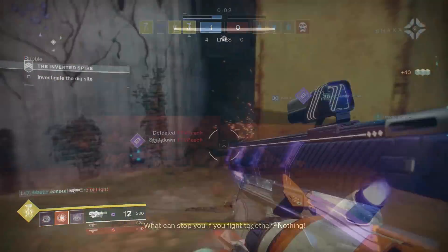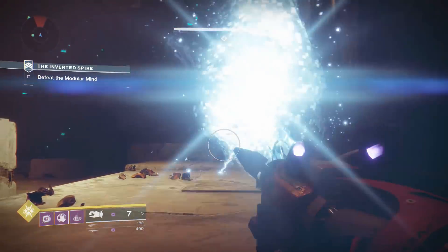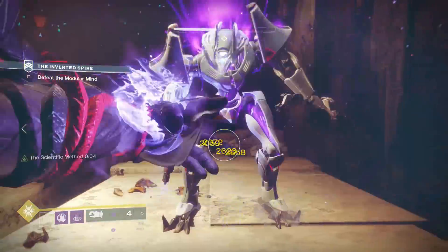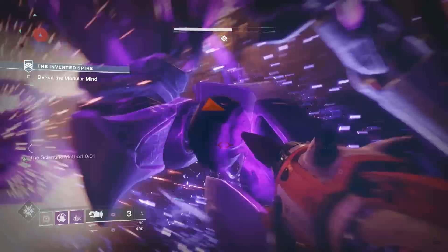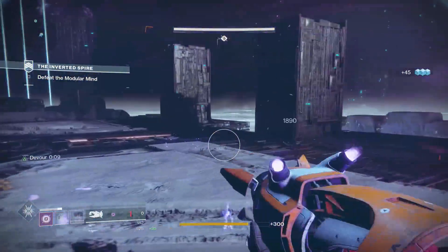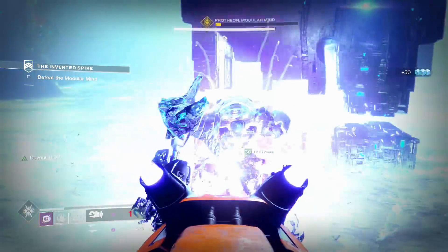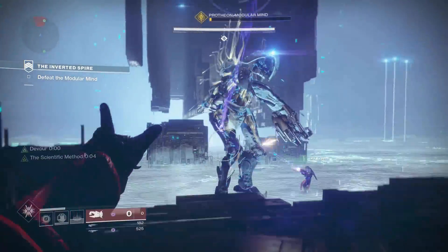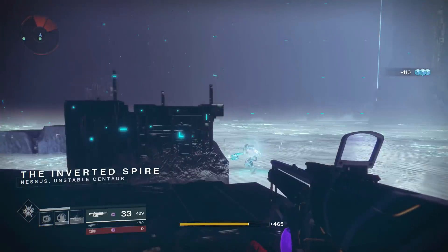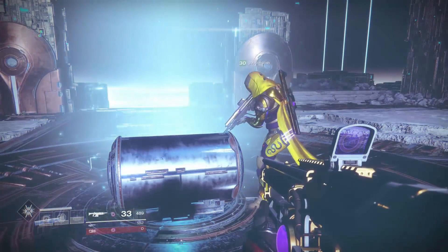Number two is something I'm personally surprised by — it's the Tractor Cannon. This was an insane transformation from vanilla, where it was pretty much a gag weapon people used because it was funny to push enemies off cliffs. Now Bungie made it so it not only suppresses enemies but enemies hit by it also take 50% more void damage. It was the only way people were able to beat Spire of Stars on day one and is essentially required for most Escalation Protocol runs. It went from being in no one's inventory to everyone having a copy on every character.